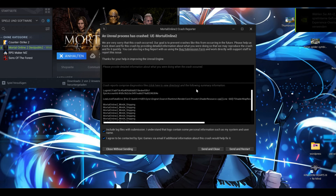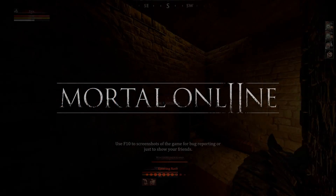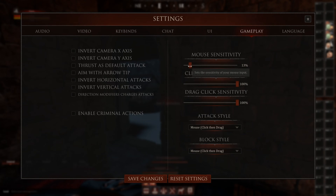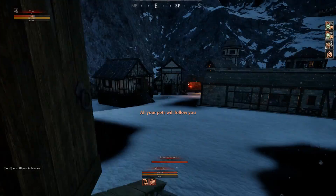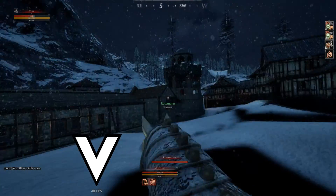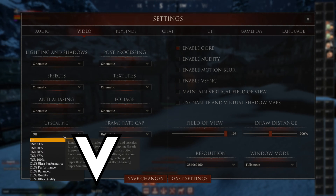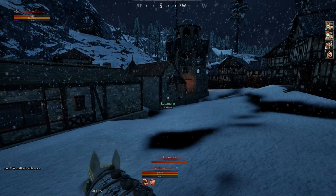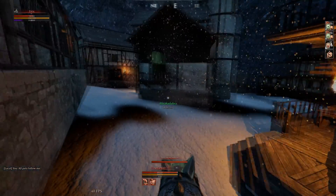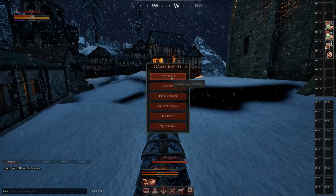Let's restart and try it again. I deselected the nanites so it doesn't use nanites - maybe this will work. We need an FPS counter because I think it's less... it feels less. Okay, 60 - it works fine. But wait, TSR is off, so we turn it on to 100 now - the same settings as Unreal Engine 4. Looking around, it seems like we have 10 FPS less with the same settings.